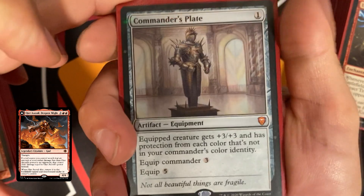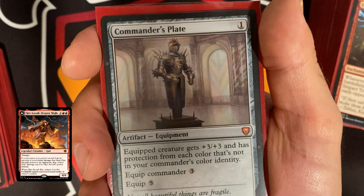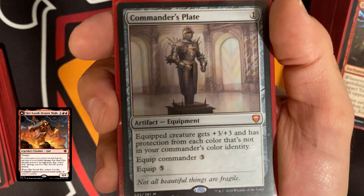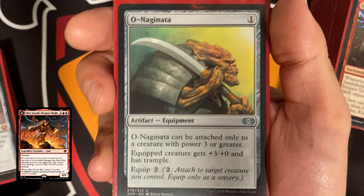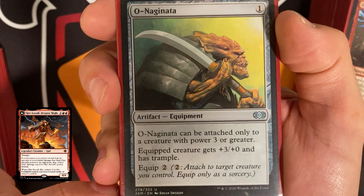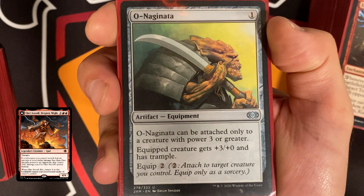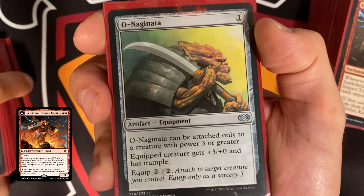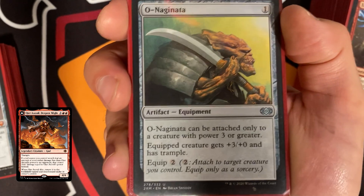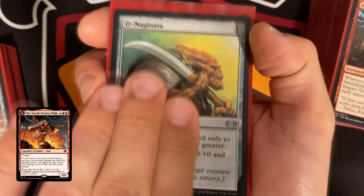For artifacts, Commander's Plate costs one — equipped creature gets +3/+3 and has protection from each color not in your commander's color identity, so protection from all colors except red. Pay three to equip to your commander or five for anything else. Onaginata costs one, is an equipment that can only attach to a creature with power three or greater, gives +3/+0 and trample, and only costs two to equip. Putting it on our commander brings it to seven power — tap and deal seven to each opponent.